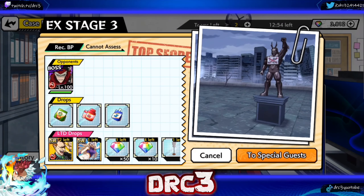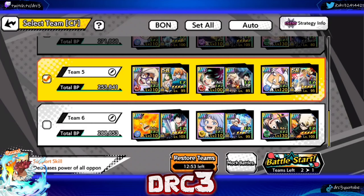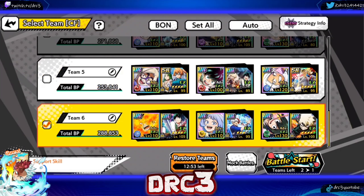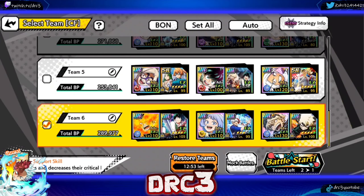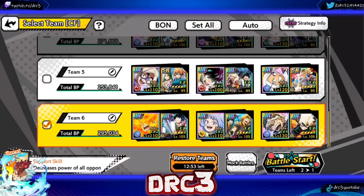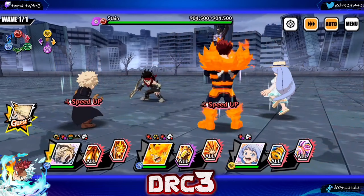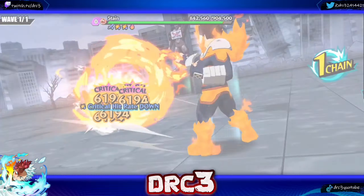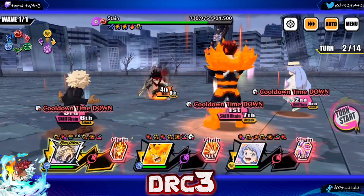The EX stage is taking on Stain — five levels higher, so I guess that's supposed to make it more difficult. We'll run Bakugo again and maybe change the team a little bit. Let's go with Steampunk Bakugo, switch out the memory on Uraraka for the festival memory — this looks solid. 904,000 health. We'll just let it run on auto with Friend Bakugo to debuff Stain. We have AOE characters which is fine — we don't necessarily need them, but we have a lot of healing.